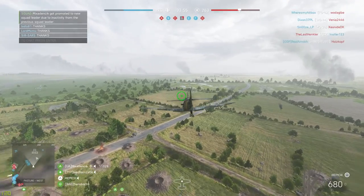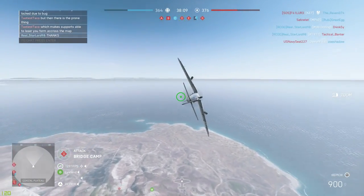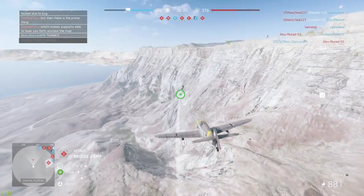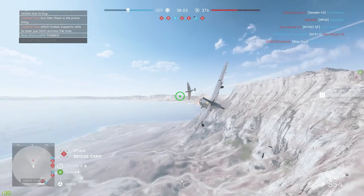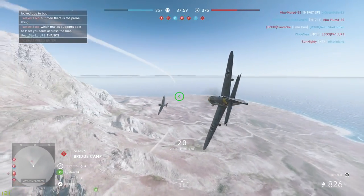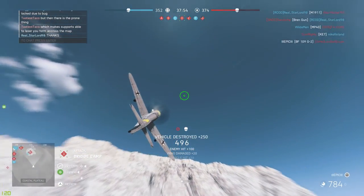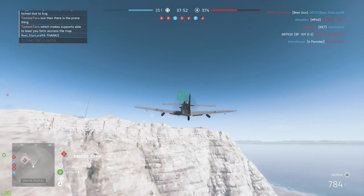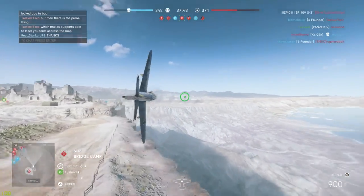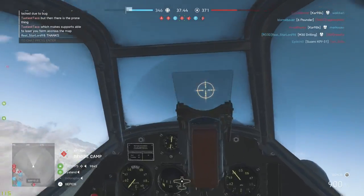If you have a lot of experience flying in other Battlefield games, most of your skills will transfer over quite quickly to Battlefield V. One important thing is knowing certain things about the map — like where the stationary AAs are and where your enemy's mobile anti-air is likely to be. On top of that, you also need to know where to resupply your plane, and depending on what target you're going for, you might have to resupply after each attack.